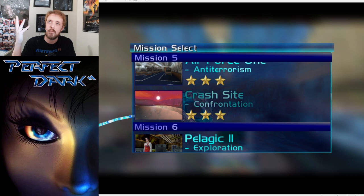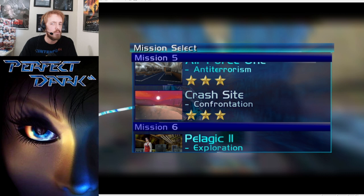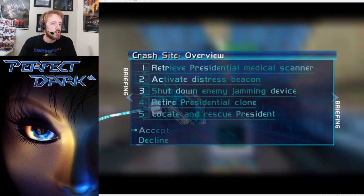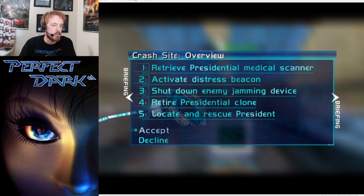What is happening everyone, Lance Cassidy here back for episode 12 of Let's Play Perfect Dark. I don't really know how to set this one up today, but we've almost successfully saved the president from his kidnappers and from Trent Easton's conspiracy, and now Air Force One has crashed in the middle of the Alaskan wilderness. Perfect Agent objectives: retrieve presidential medical scanner, activate distress beacon, shut down enemy jamming device, retire presidential clone, and locate and rescue the president.